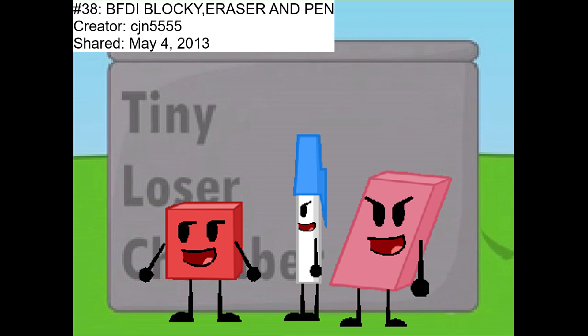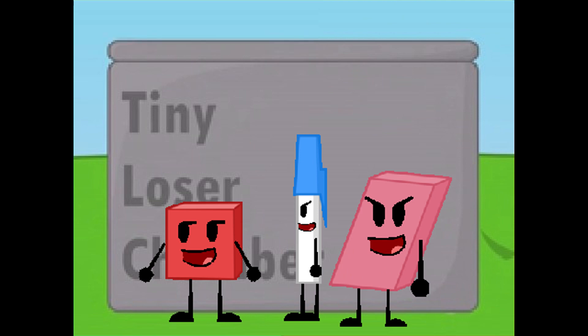On to number 38, which is titled BFDI Blocky Eraser and Pen, also by CJM5555. This is Ammar showing Blocky, Eraser, and Pen standing in front of the tiny loser chamber. There's not much to say about this project, so let's move on to the next one.